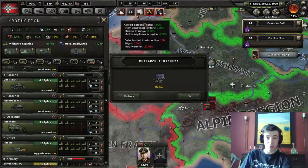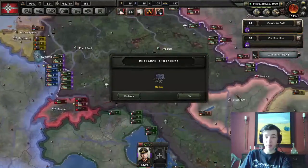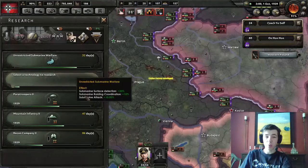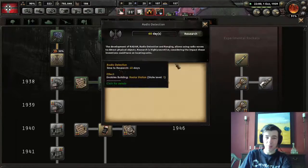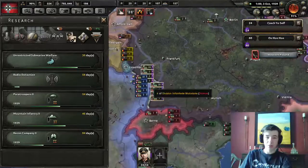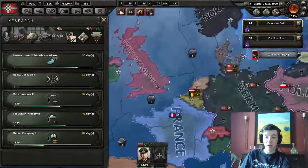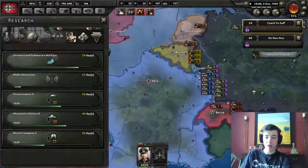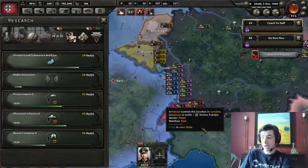Radio is really good - when my troops are in a battle, there are only so many units on the front line, and radio really helps your units get more guys on the front line. I'll show you if I remember later. Also, radio detection is very important - it lets us build radar stations that give us visibility over coastal and enemy areas, and bonuses for fighting in the air.